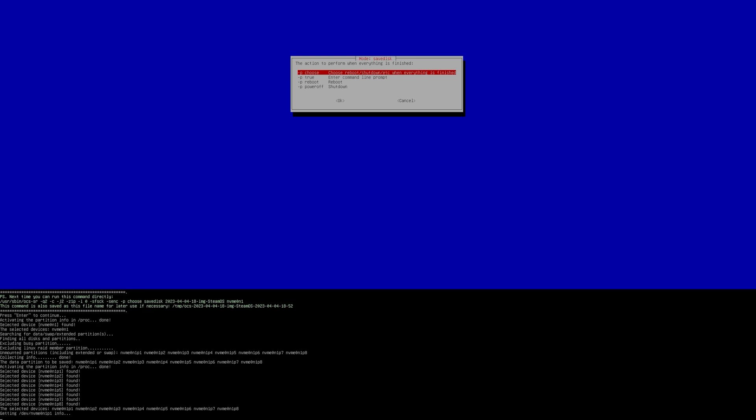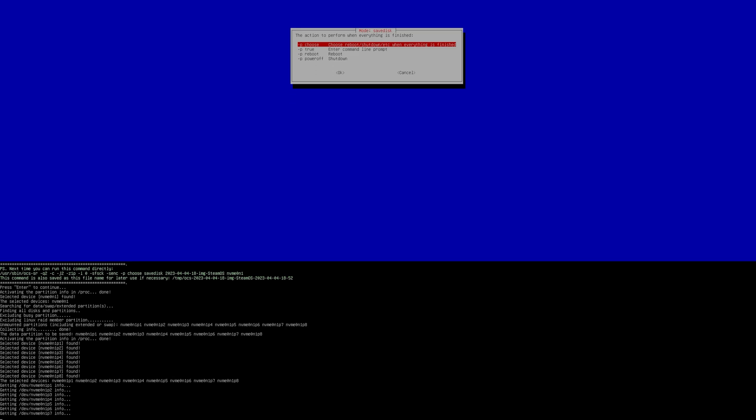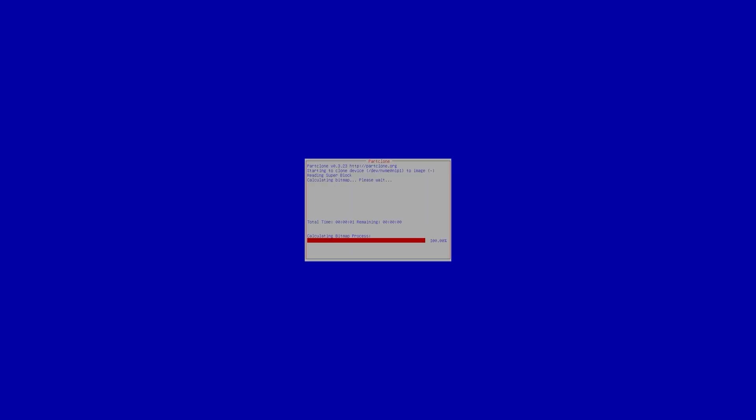After scanning all drives and partitions, Clonezilla will ask if you want to proceed. Type Y and hit Enter to confirm, then say yes again to start the actual cloning process.